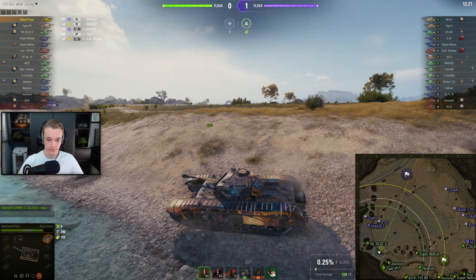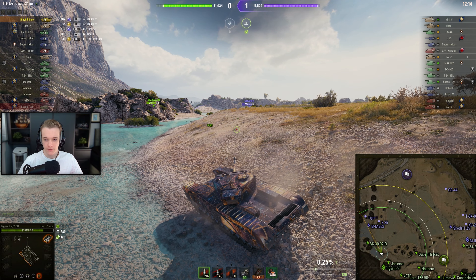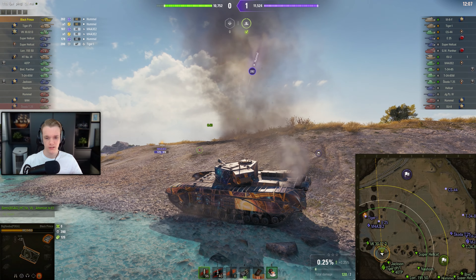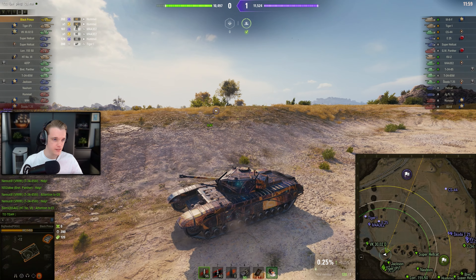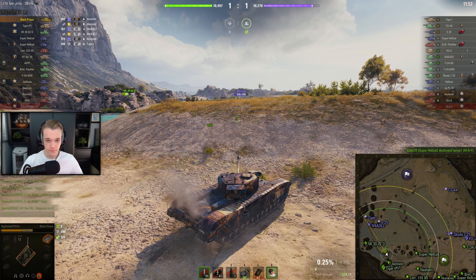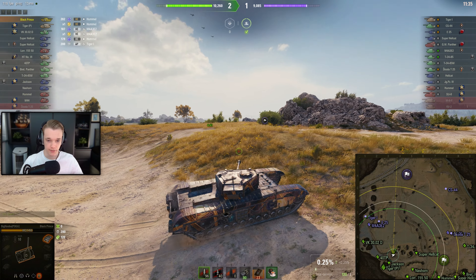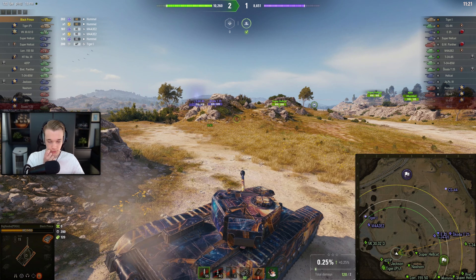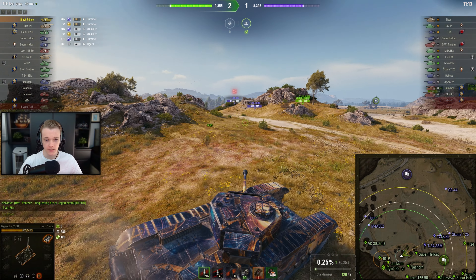It does 100 damage with HE and knocks out my loader. This is going to be a bit boring because there's nothing. I'm literally behind a hill. Premium HE — that means the type that doesn't do stun. Maybe I can go up here and farm the E25 or something. I guess I just ignore that and then go over this side to try and get some damage done. I mean, this is still completely winnable. It's not over just yet.